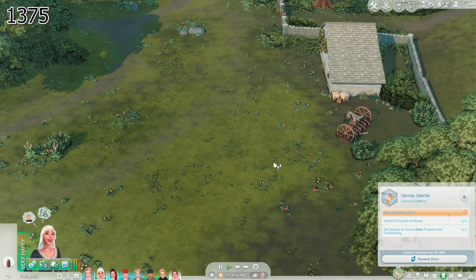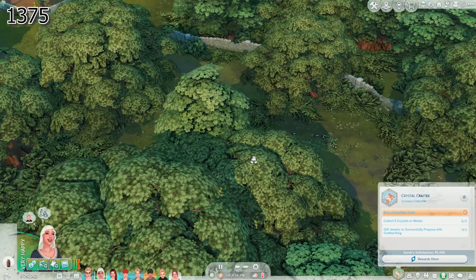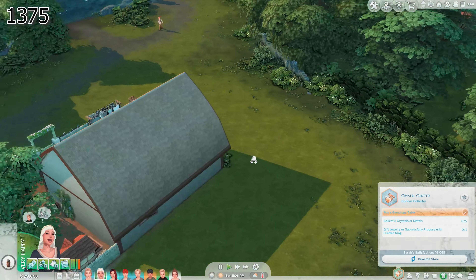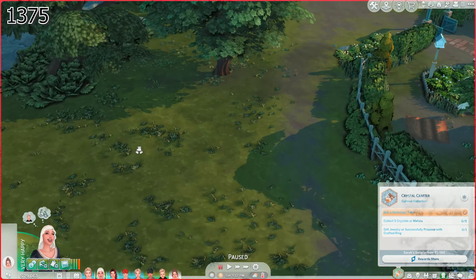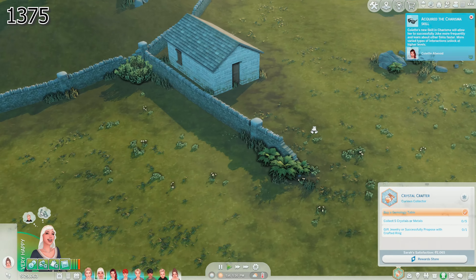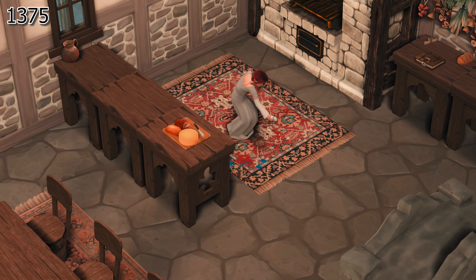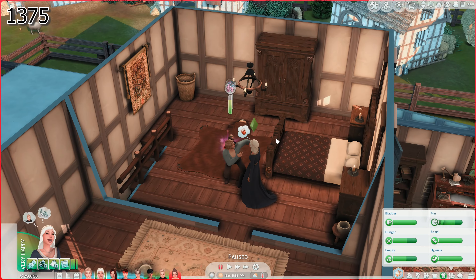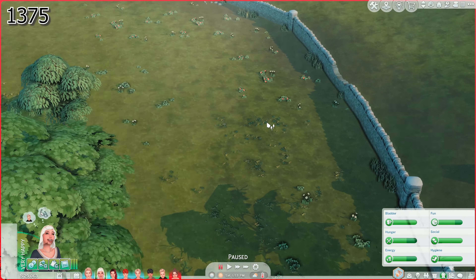I'm going to look around here. I know that Henford doesn't have that many digging spots — but you never know. I cannot find anything around this area, so I think we're going to have to go travel. She do be making a mess. What are you doing, Colette? That's terrible. We're going to take her and travel somewhere else in Henford on Bagley because in this area there really aren't any stones.